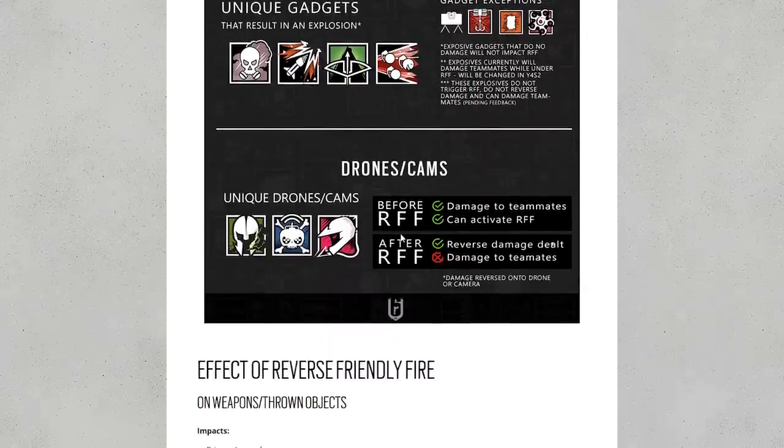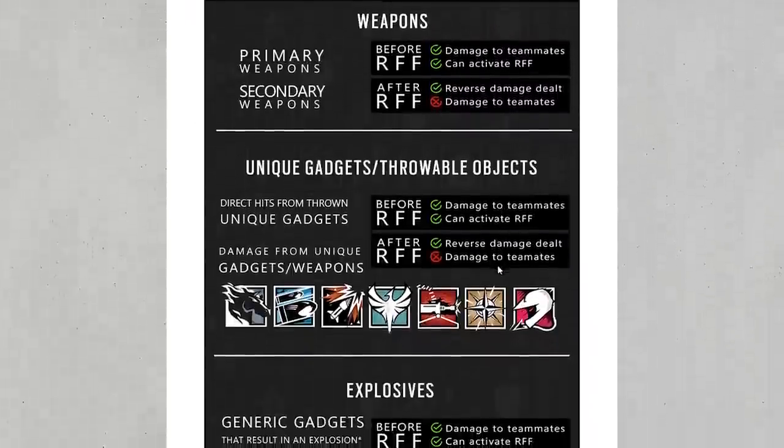Then there are drones and cams, and this is far more complicated than you might think. If you were to use a Twitch drone and shoot a friendly with it or shoot a friendly drone, and reflect friendly fire is on, Twitch herself doesn't get damaged — however, her drone does. So if you shoot another drone, her drone will actually die. The same with Maestro's turret — if he shoots at friendly gadgets or a friendly teammate and reflect damage is on, he will actually destroy his own gadget instead. The reason Mozzie is in this category is because he can control Twitch's drones — otherwise he can't do any damage unless he has a Twitch drone under his control.